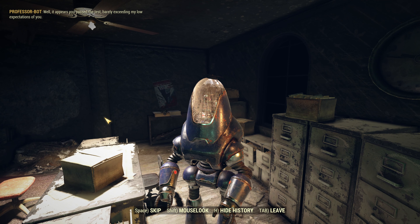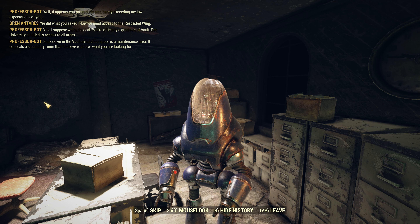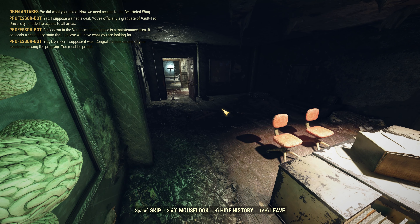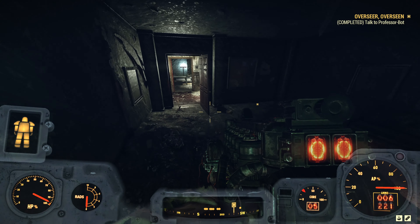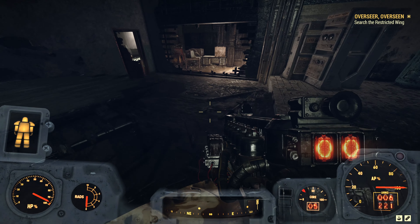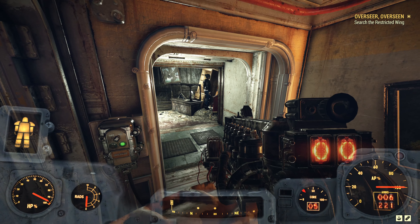Professor bot says: 'Well, it appears you passed the test.' I suppose the vault simulation space is a maintenance area. 'Congratulations on one of your residents passing the program.' There was a bit of a bug there - the overseer was supposed to be beside me to chime in but she's still down in sub-basement B. In fact I can hear her clomping towards me now. Right to the restricted wing - hey, let's go come on. Look at that pathfinding - textbook Bethesda.